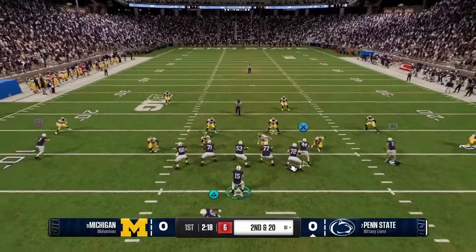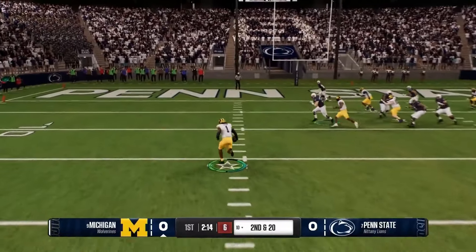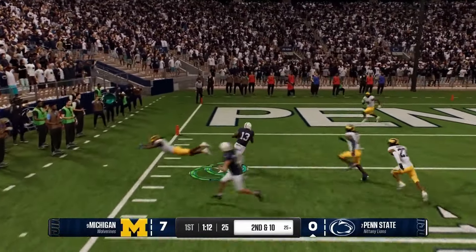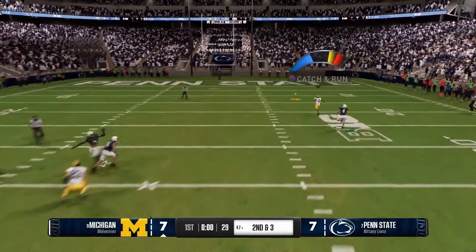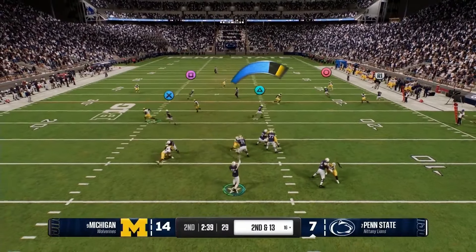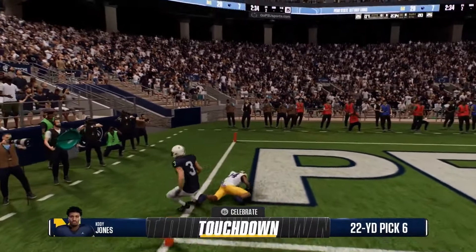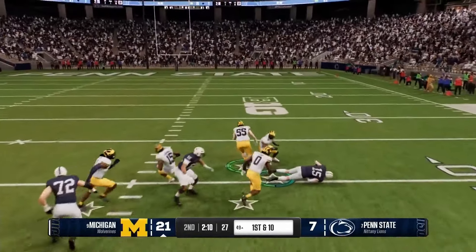We also got to see the option pitching in play — I think that's awesome. The cover shells on defense are great too: you can disguise a cover-one look and then drop down to a cover-three, or show two-high safeties and drop a safety into the box to shift to a cover-four or cover-two. I really like that addition a lot.